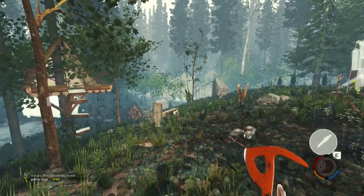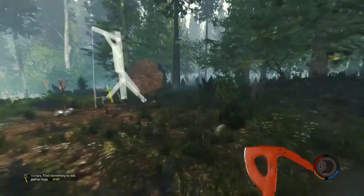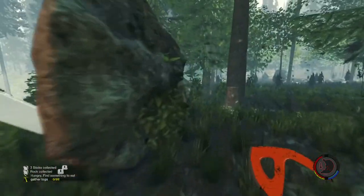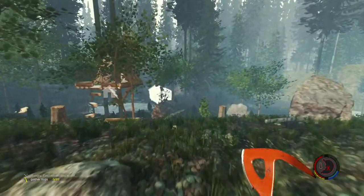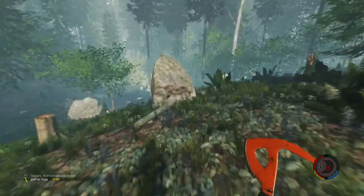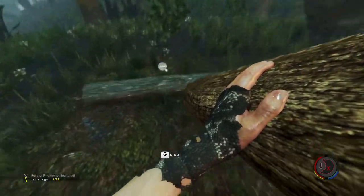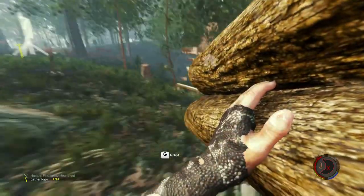Hello everyone, my name is Gnomus and welcome back to the forest, continuing our goal of surviving on this island. We are going to continue our work on our cabin over there as well as setting up these traps, and I also want to go out to the beach and find us a modern axe.